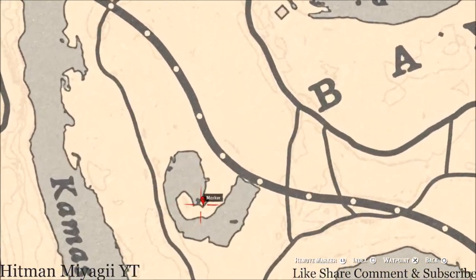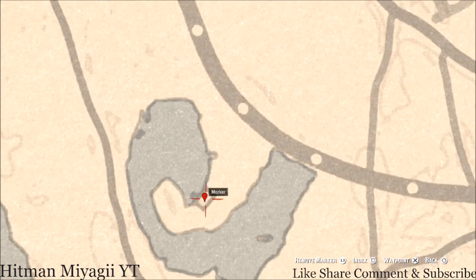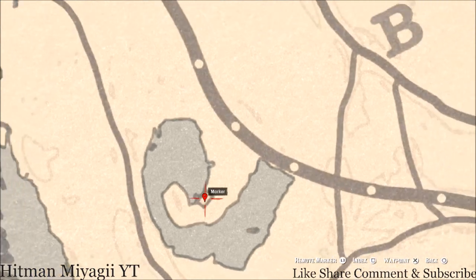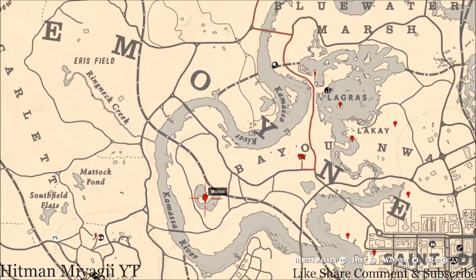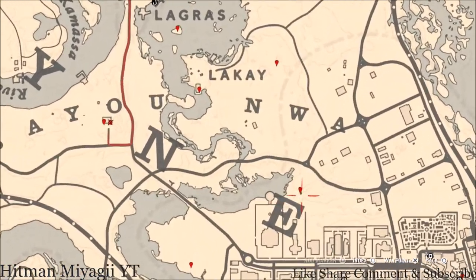Inside this house right here you will get a family heirloom. This family heirloom is a rosewood hairbrush. This rosewood hairbrush is on the red love seat inside this house or cabin right here at this location.